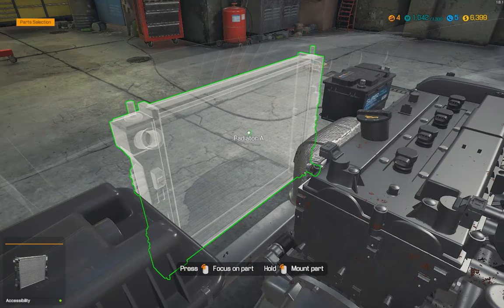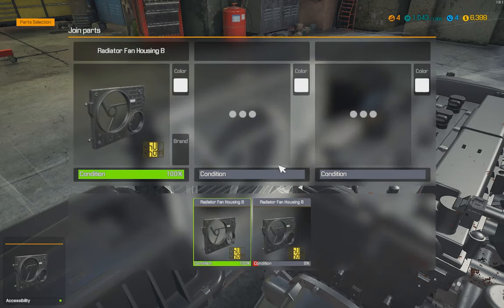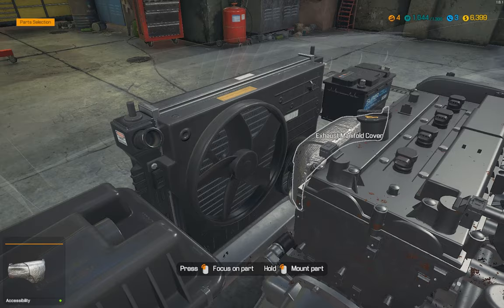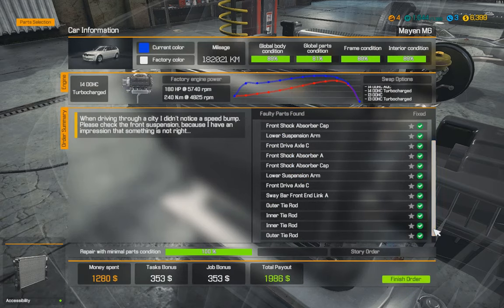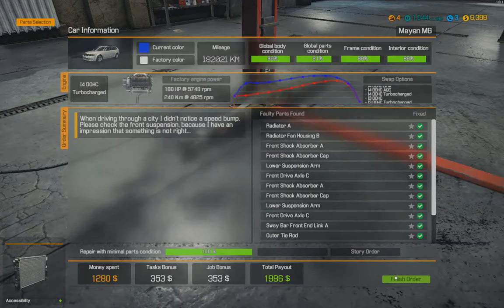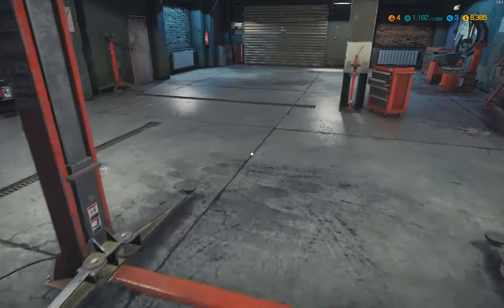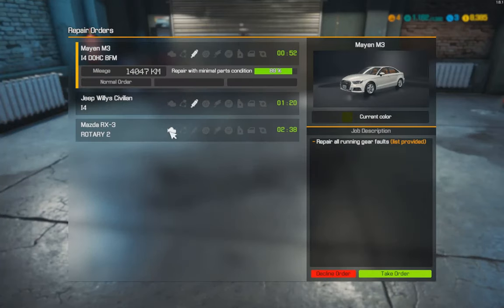If you guys have any questions about how to play the game — I'm assuming you're watching because you play it or you're thinking about buying it — feel free to ask. I'll get you an answer if I don't know right away. So we spent $1,280 to make $1,980. That was a story mission, so you've got to do those to progress and keep getting skill levels up. You've got to keep doing those story missions — they're highlighted in blue. Those are the ones you want to focus on.